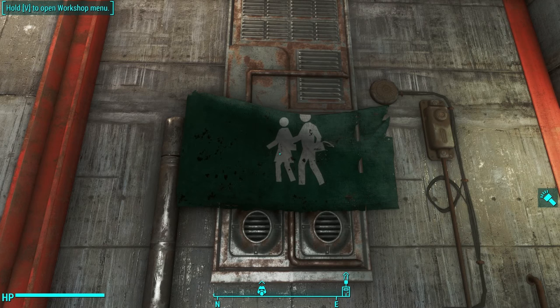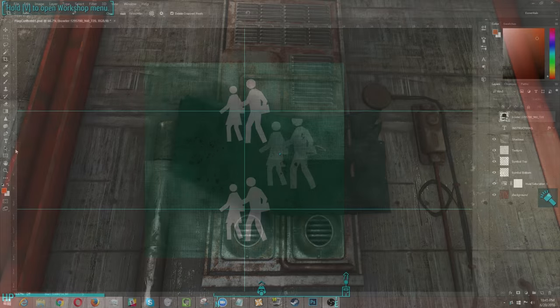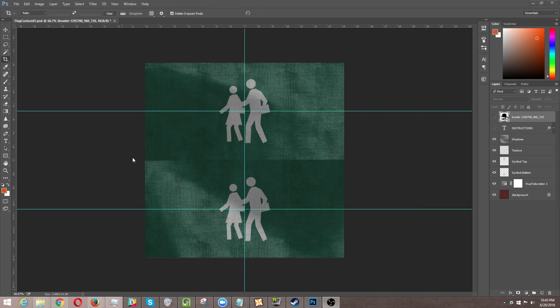The glory of this mod is that you can customize the flag to have any kind of icon you want. Now it does require Photoshop. For those of you unfamiliar with Photoshop or who do not have it, this is going to be less useful for you. But for those of you in college or who are students, you can usually get Photoshop from Adobe for an incredibly low price. You're also going to need a DDS plugin installed. The mod author links to one that works with NVIDIA drivers, but I use the Intel Texture Works DDS plugin, and I'll be sure to link to that in the description.